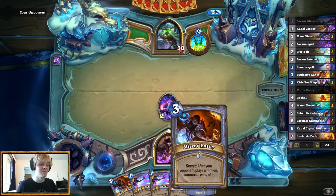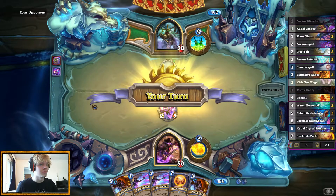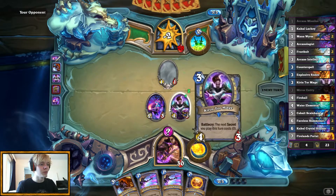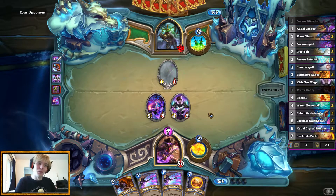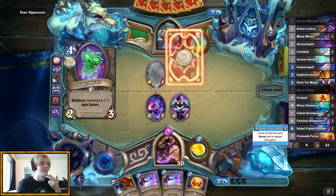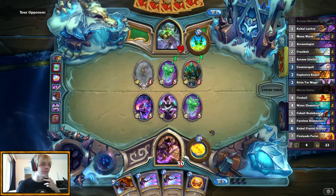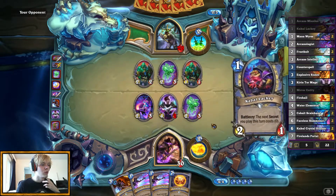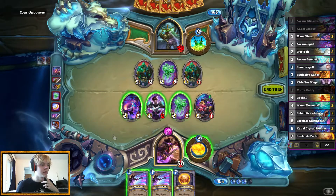We have both Mirror Entities now, so value town here we come. Jades — that's actually quite interesting. This is the value, we have many secrets. When you can play a 4/3 and a secret, I just played six mana worth of stuff, so we're doing pretty well. And if you play anything big, it's gonna be good for us. Cabal Lackey — this is also pretty great. Now we're gonna just play this for free, play one of these.